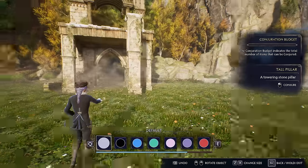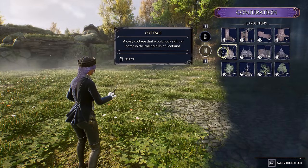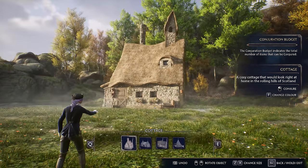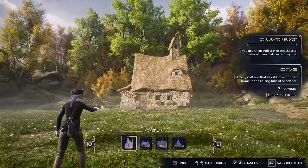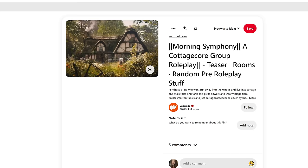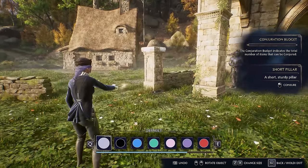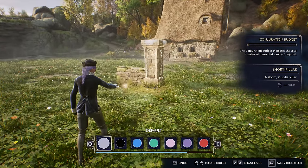Going through all the decorations and placing them wherever just to see where you like them is really helpful. I knew I wanted to use this cottage somewhere, and because I build a lot in Sims, I like to look up reference pictures on Pinterest. I typed in 'cottage,' found some pictures, and it gave me ideas to build around. I also put pillars at the end of fencing or at an entrance because it makes it look more grand and put together.